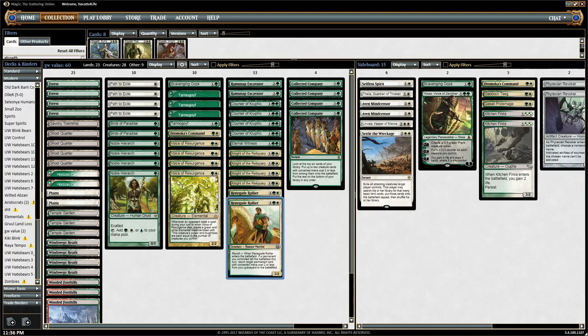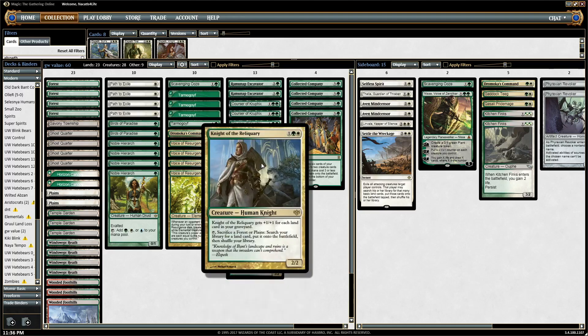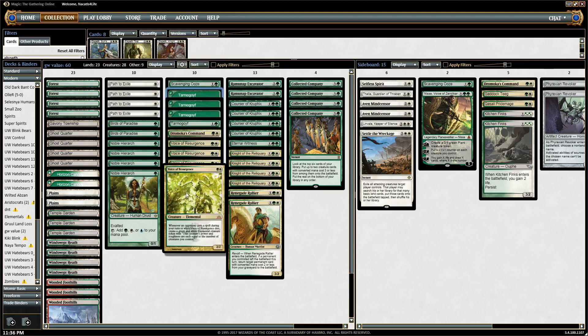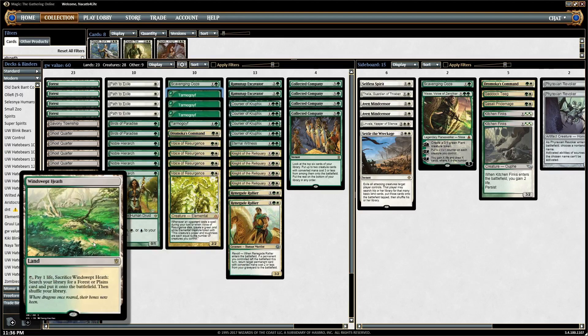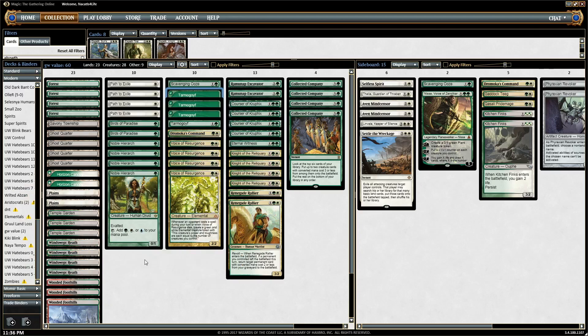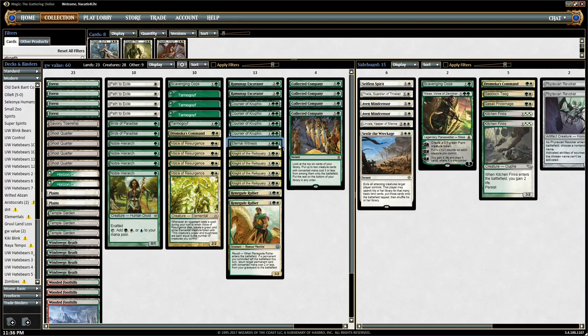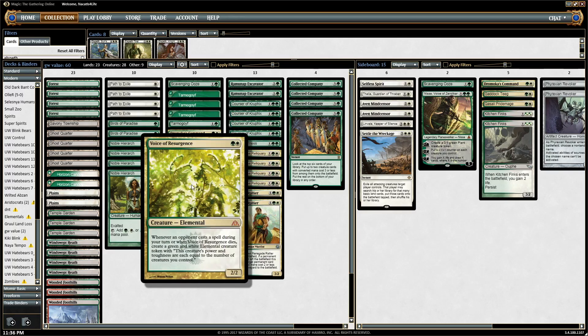If you crack a fetch and cast Collected Company and hit a Renegade Rallier and Knight of the Reliquary, the Rallier can get back a Tarmogoyf, a Voice of Resurgence, or a fetch land. There's a lot of value plays where if you set it up, the Collected Companies can hit really big — you can even hit an Eternal Witness to get back the Collected Company. So there's just so much this deck can do in terms of value. Voice of Resurgence is like the best two-mana value play basically.